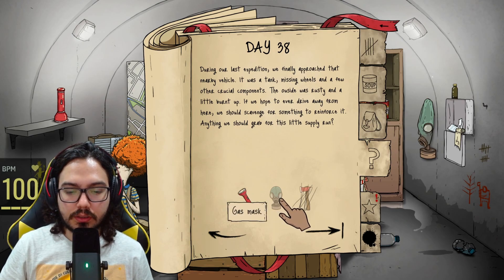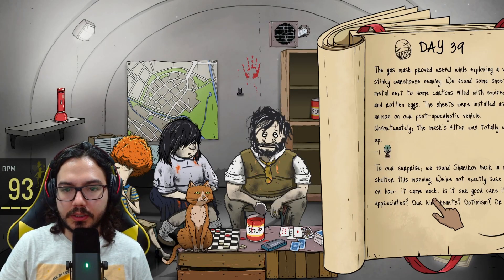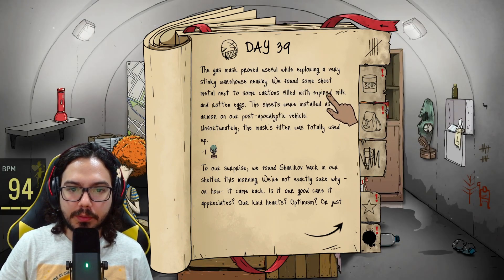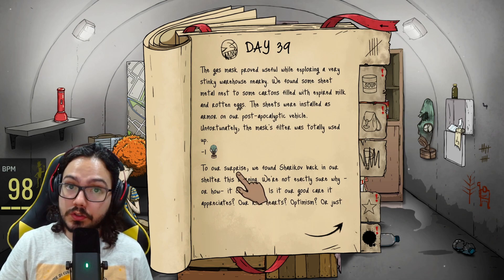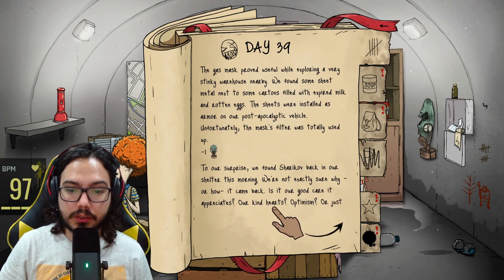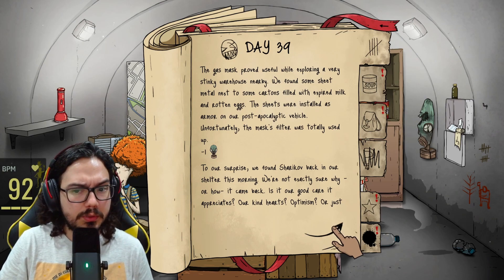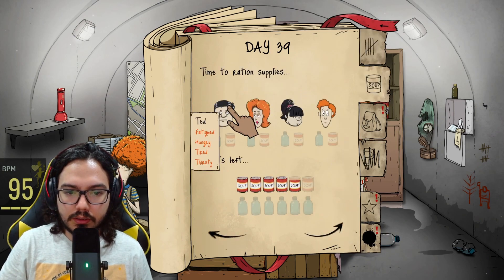The freaking cat came back, and you broke the mask! The gas mask provided useful while exploring a very stinky warehouse nearby. We found some sheet metal next to cartons of expired milk and rotten eggs. The sheets were installed as armor on our post-apocalyptic vehicle. Unfortunately the mask filter was totally used up. To our surprise, we found Shadikov back in our shelter this morning — we're not exactly sure why or how it came back.